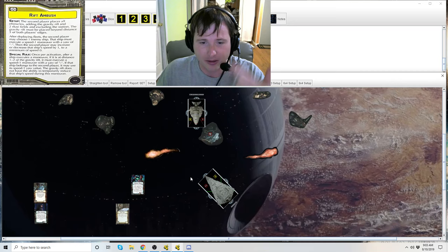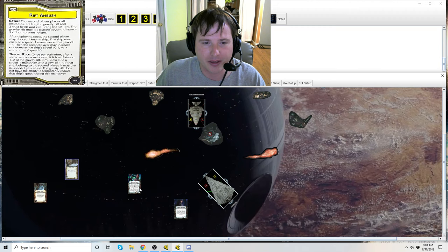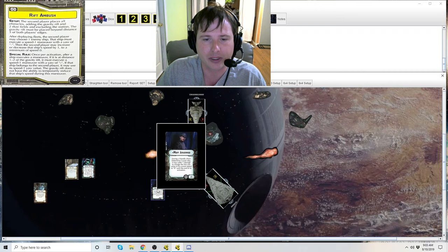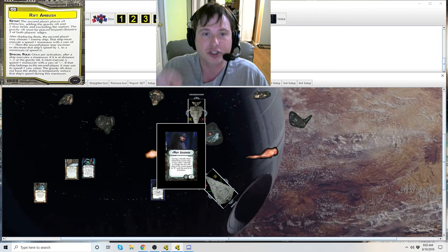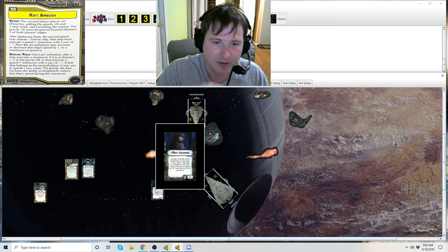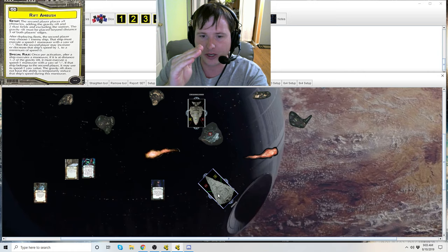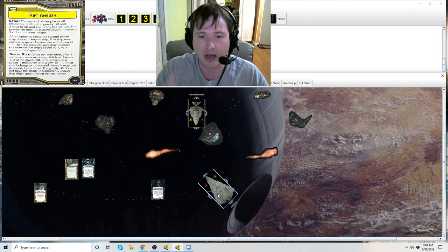During the forced speed one movement, you can use your navigation dial, nav teams, General Maydean, and Moff Jerjarod. Moff Jerjarod is special - during a ship's friendly determined course step, it can suffer one damage to change the first yaw value of its current speed until the end of activation. If your ship was traveling at speed one and you used Moff Jerjarod, this carries over into the forced movement. So if you've already suffered the one damage and made your initial movement, then are forced into the additional speed one maneuver, you still have access to the double yaw on first click.